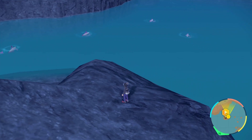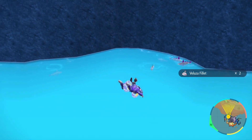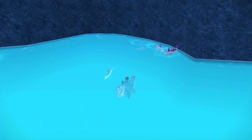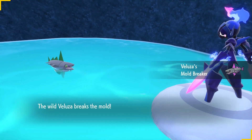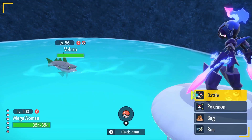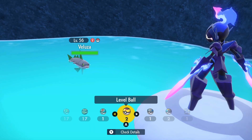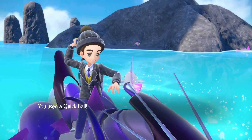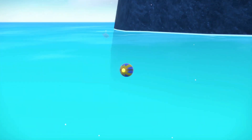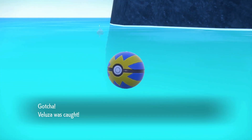You just keep doing it over and over again until you find that Shiny Veluza. And when you find the Shiny Veluza, maybe don't jump into the water like I did, because I got attacked over and over again by all of these Veluzas and it was hard to get to the Shiny. But eventually you'll find it — it'll spawn right there. The only thing you need to be wary of is it does know the move Final Gambit.